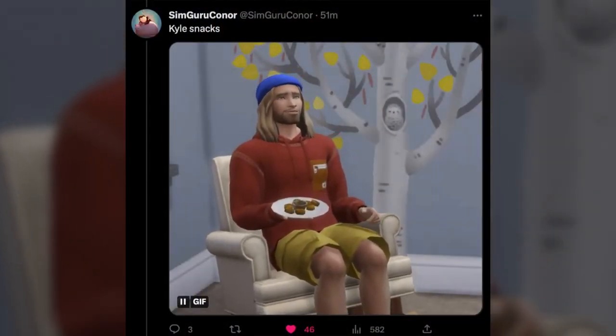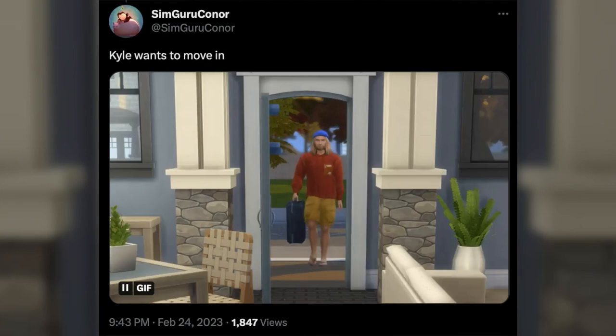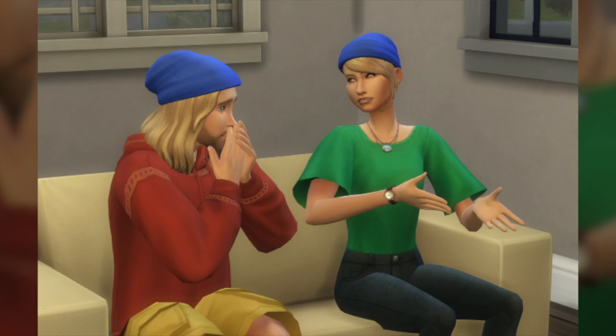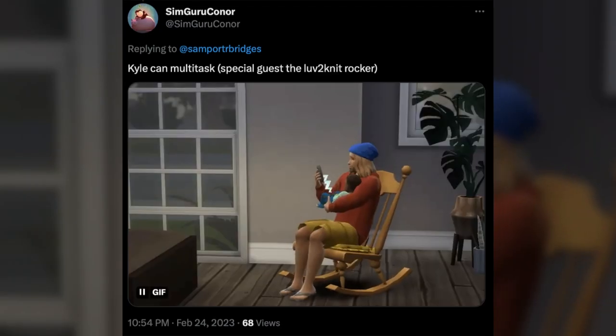Kyle snacks, and then Kyle self-actualizes. Kyle wants to move in! Kyle is great with kids and will look after them while you're gone — it's a cute little interaction. Kyle meets someone eerily similar — one of the pre-made Sims that appears when you first open Create-A-Sim. And then Kyle, just looking out at the San Sequoia bridge that I still don't know the official name of. It looks like that is during the fall — the plants look pretty dead and not really green compared to what they'd normally look like. We can also see Kyle rocking an infant to sleep with the rocking chair from Nifty Knitting, though we are getting one in Growing Together as well.